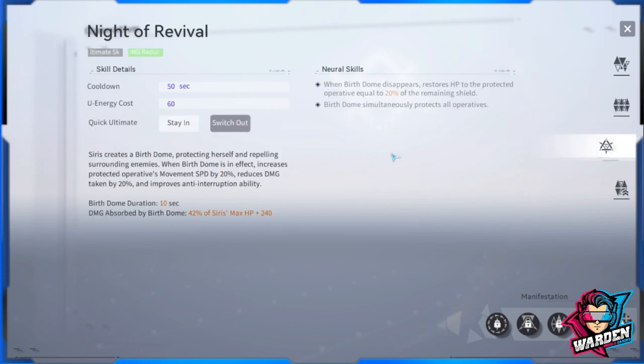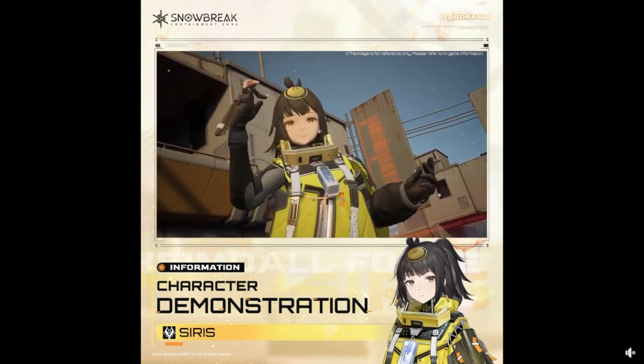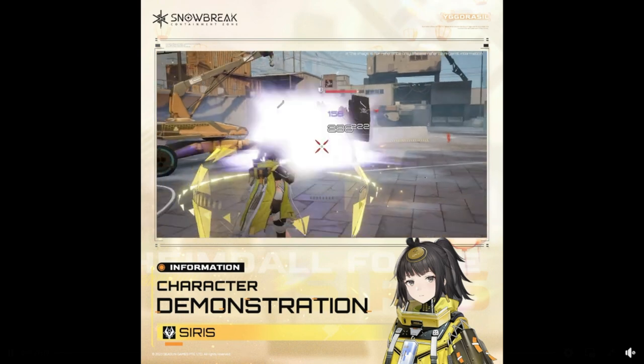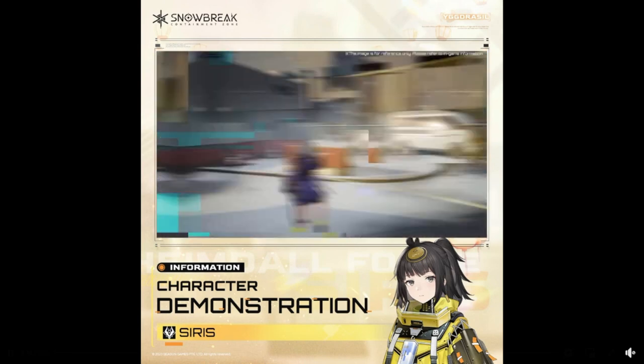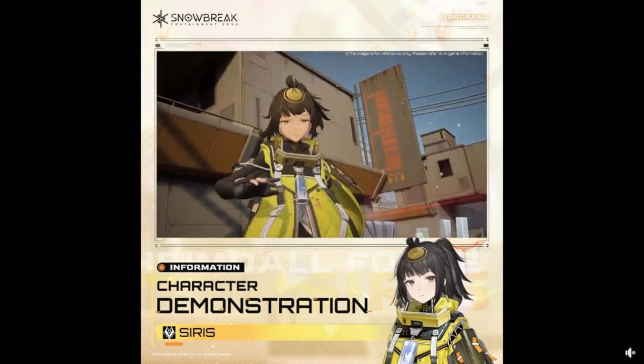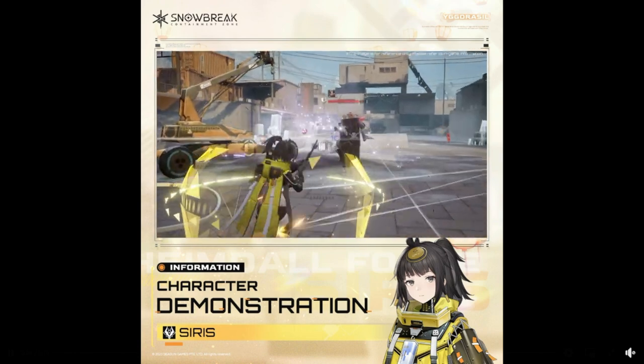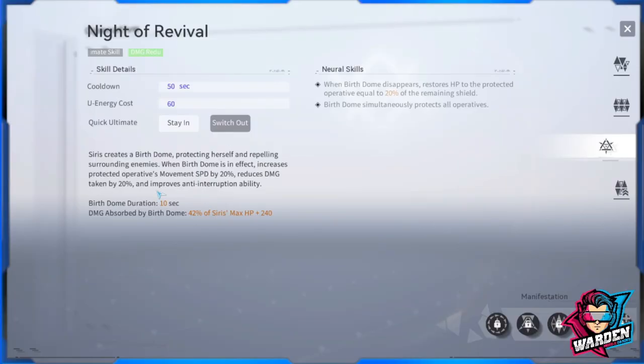Her ultimate creates a Birth Dome protecting herself and repelling surrounding enemies. While the Birth Dome is active, it increases protected operatives' movement speed by 20%, reduces damage taken by 20%, and improves anti-interruption ability. This is another damage reduction skill that also scales by HP, so improving your HP buffs both your support and ultimate skills.